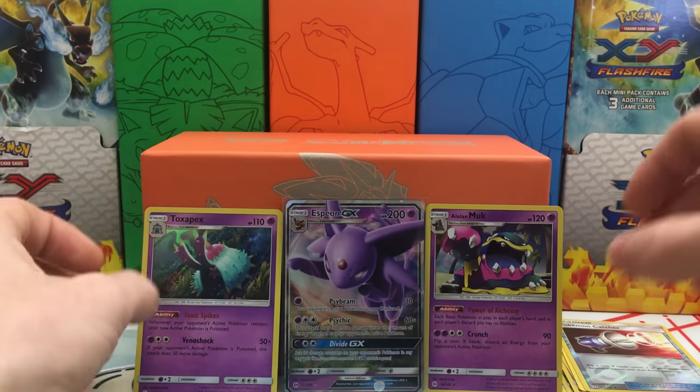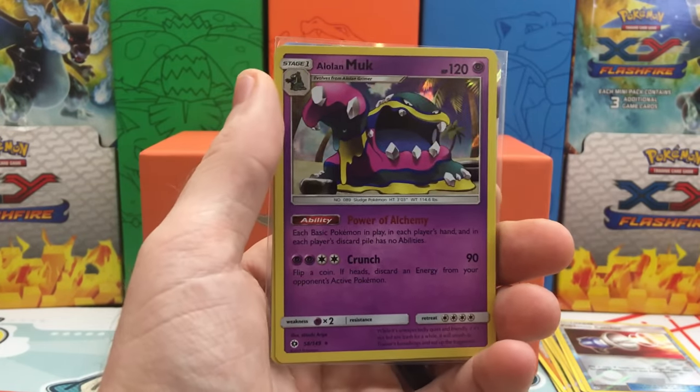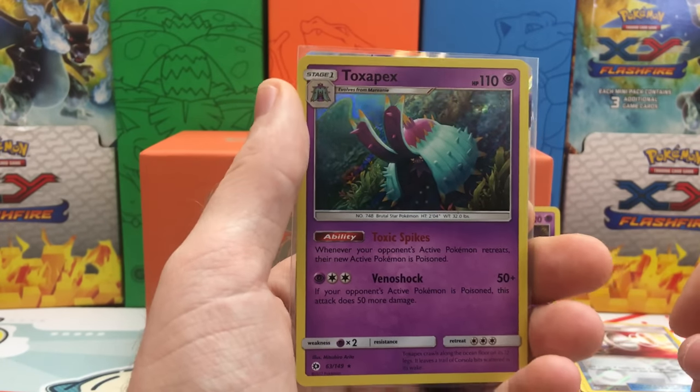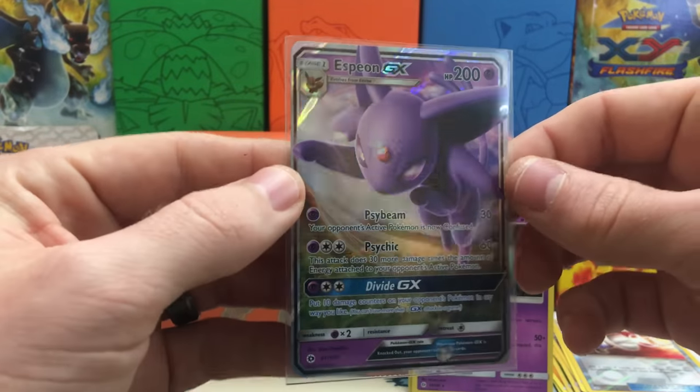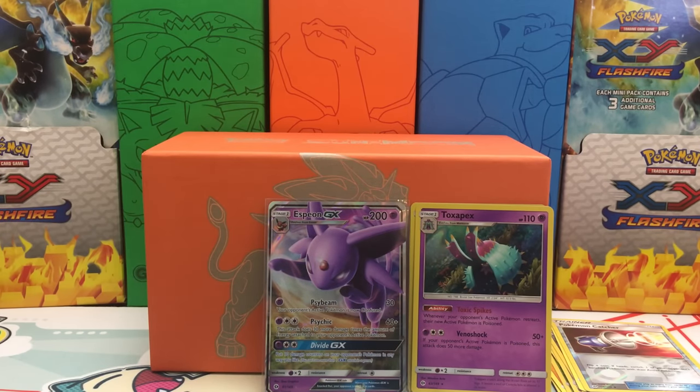So we didn't get the best of pulls — we did manage to get one GX. Just a quick review: we have the Alolan Muk, the Toxapex Holo Rare, and then we have our Espeon GX — definitely love the Eeveelutions, big fan of those cards. Hopefully you guys enjoyed this video; if you did, please smash that like button, leave a comment down below, and let me know if I won or if Leonhardt won. Once you're done checking out my side, be sure to go over to Leonhardt's side and check out his battle. If you're just hopping over from Leonhardt's channel, welcome — feel free to subscribe, make sure to share, and most importantly, subscribe. Thank you guys for watching, we'll see you soon.